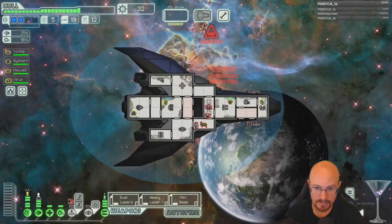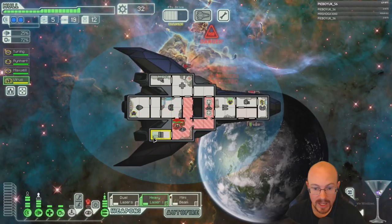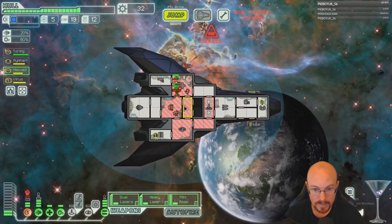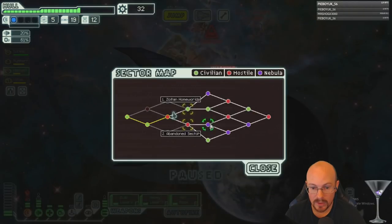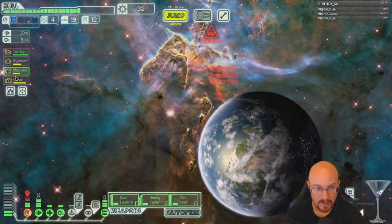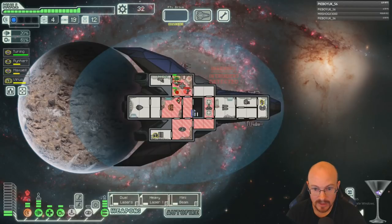Intruders on board — oh my god. This is one of the scariest boarding events I've ever seen. Let's see if we can get the Zoltan shield. I've never seen a four-man boarding crew with two Lanius event.